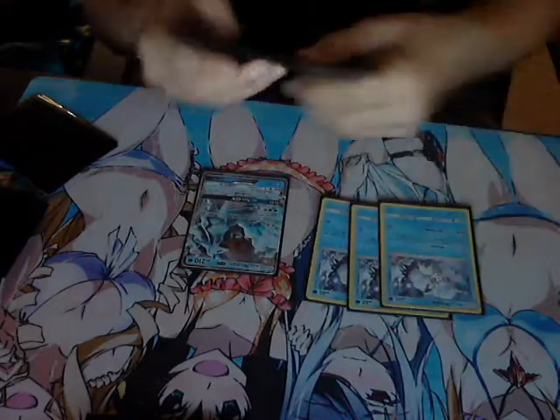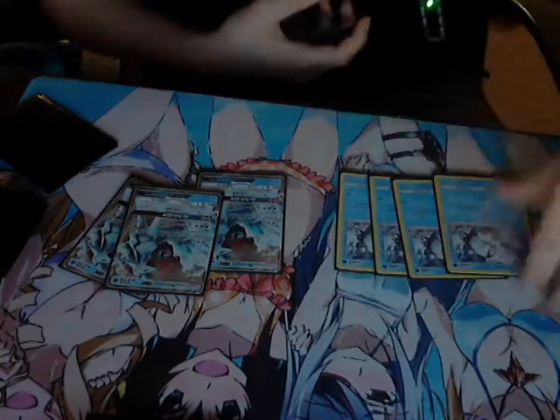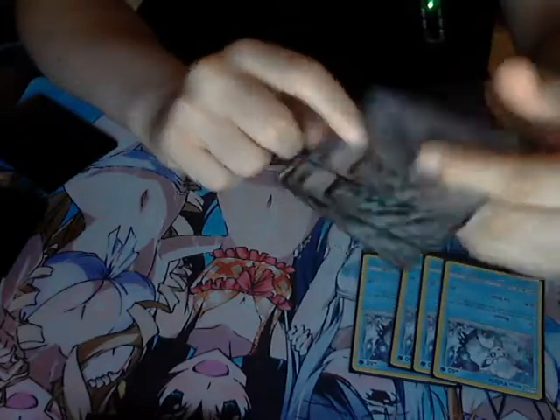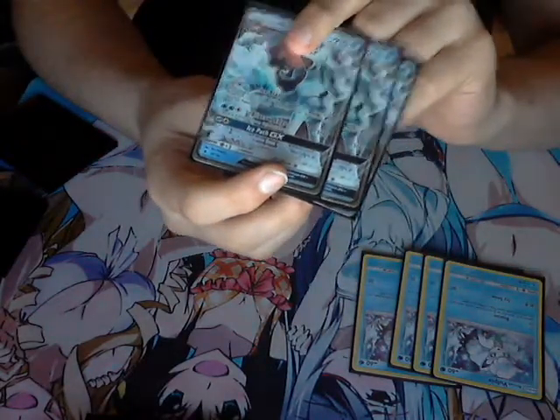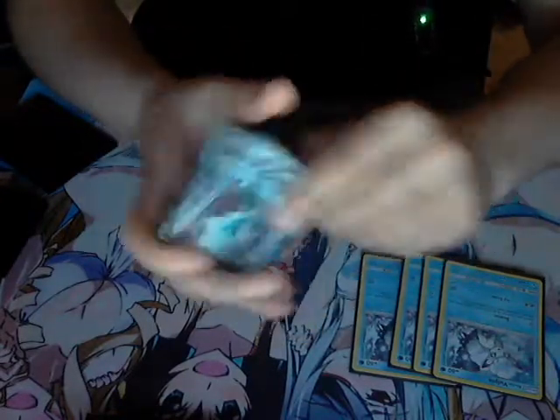Since it is an updated deck profile, we got Vulpix and Ninetales. Vulpix is a generic searcher — no colorless, no energy needed, as you can see it's grayed out. Search for a Pokemon, really good. Ninetales GX is the reason why we play it — it's got Damage Change as its GX attack, does 160 for two energy, not bad, and it has a 50 damage poke. Pretty decent, 210 HP Stage 1.